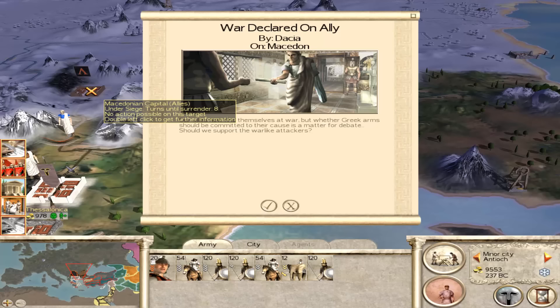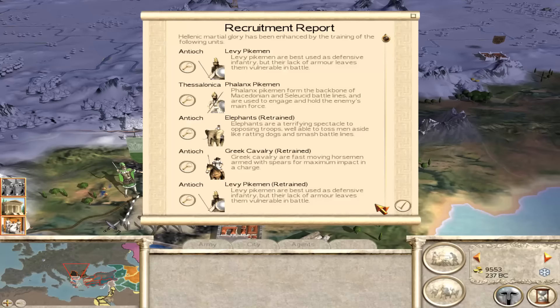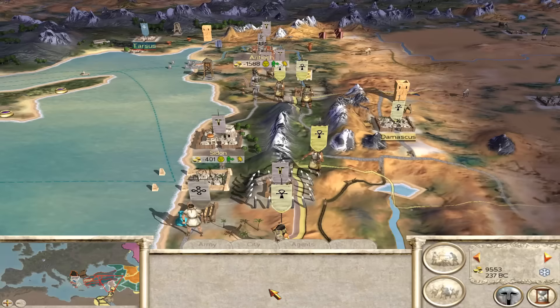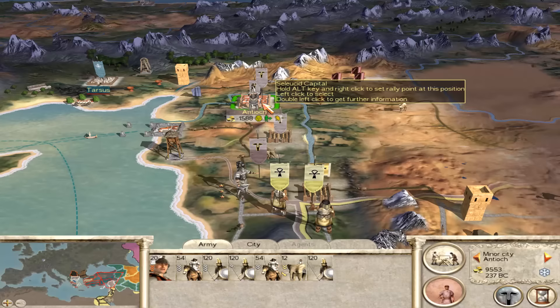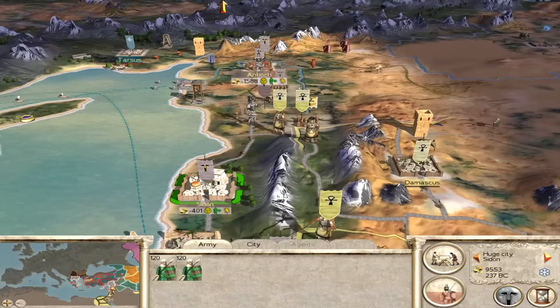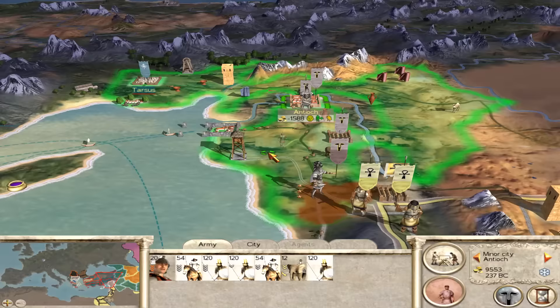Technically Dacia is our overlord, so I'm going to side with them, because I don't really care about Macedon - it seems like they're dead anyway. And if this is one frontier that I don't have to worry about, that's good - I can focus on the Romans. We kept the money, so that's good. At least Damascus is not well defended. Elephants are back up to full strength. These are all pretty low-level generals, so they won't take command - we'll just use them as heavy cavalry. Public order here is good-ish.